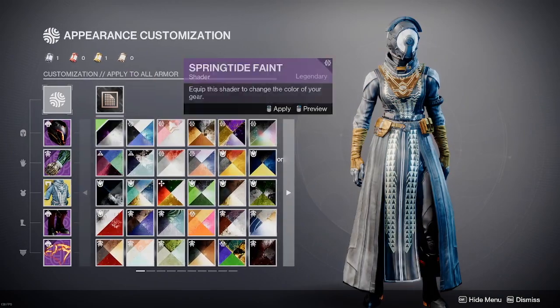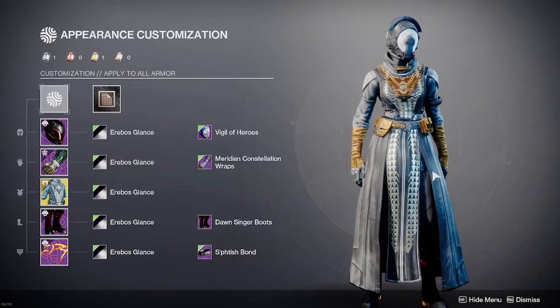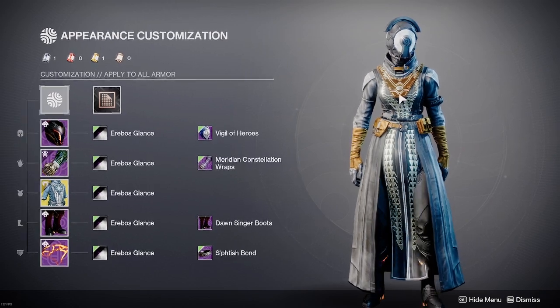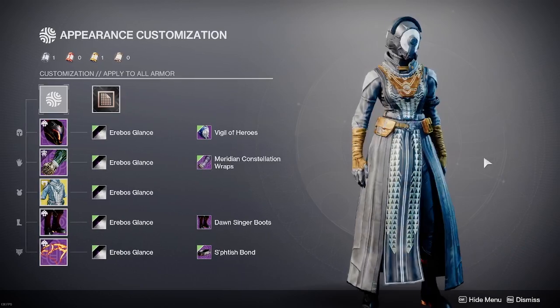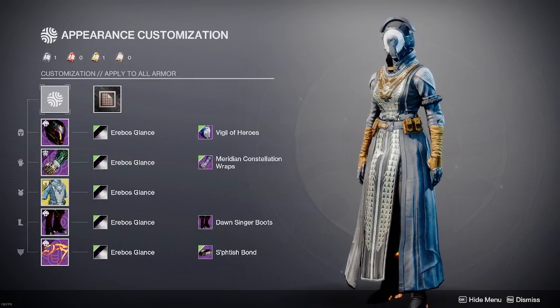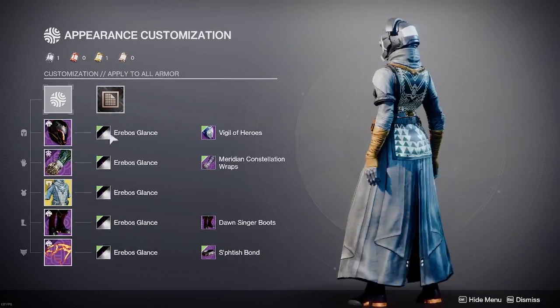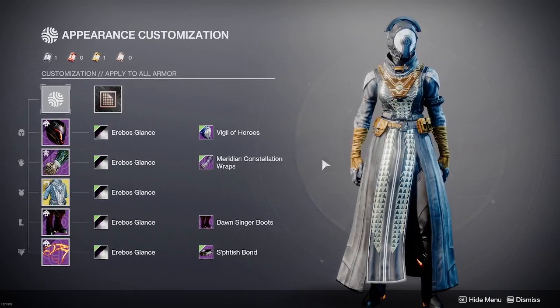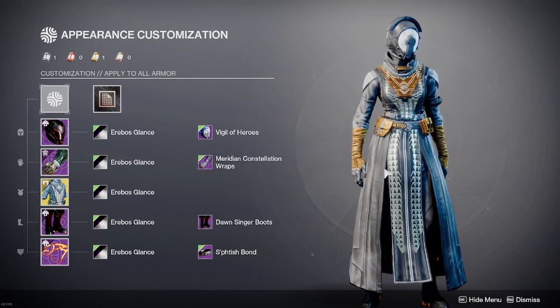Now, the shader I went with was Erebos Glance. Much darker, much more toned down, but you still have these warmer colors for the solar accents. Still don't get why Erebos Glance has purple there but then definitely not purple here, but that's a question for another time.